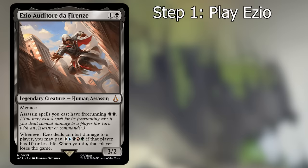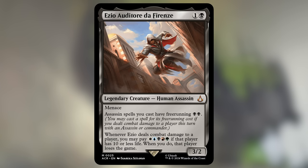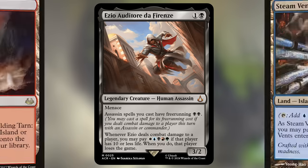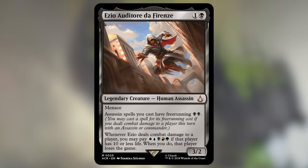To win with the two-drop, we need to deal combat damage, pay one mana of each color, and have our opponent be at 10 or less life. The life total restriction isn't a big deal — as the game goes along opponents will naturally lose life, especially in formats with Fetchlands and Shocklands. Having all five colors of mana is also easy with the right mana base, but getting in an attack with a 3/2 in the late game — even one with Menace — seems tricky, since opponents will know they'll die from a single attack and go all in to stop it.